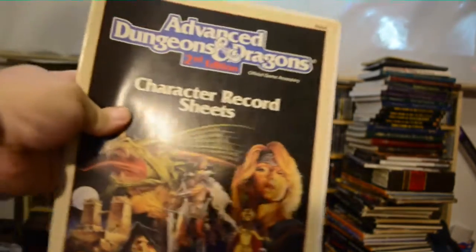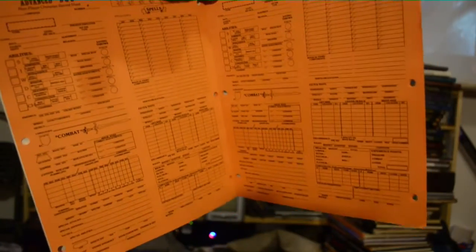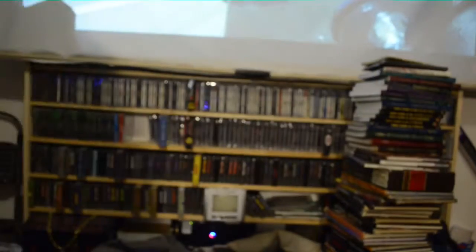Another Dungeon Master screen. Old school character record sheets — they're actually still intact. There's a whole bunch of homemade ones in this little folder too. Player Character Record Sheets — these are even older. If you've ever played on one of these, you're really old school.